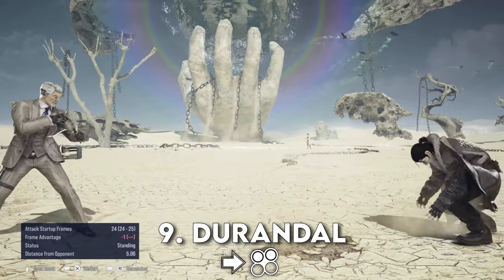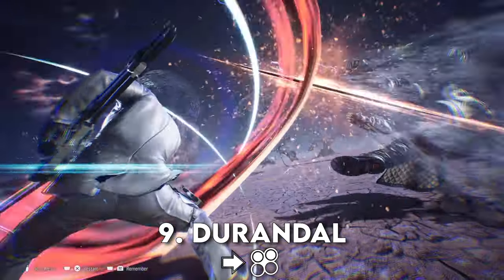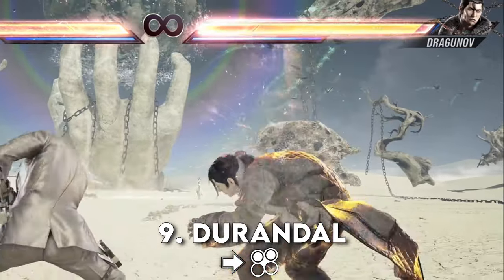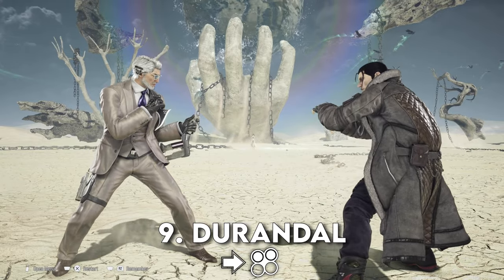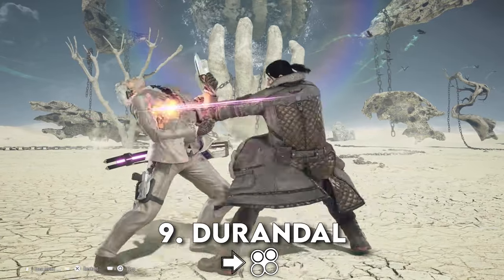This is an extremely powerful attack. Victor gains access to heat on hit and does chip damage on block. To balance this out, this move is a slower attack, so you don't want to just throw this out right next to your opponent just because.